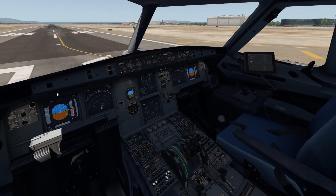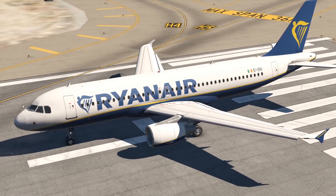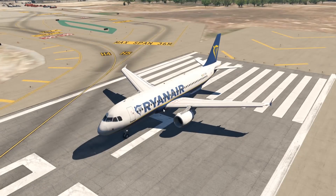Let's check out the aircraft first. Obviously, we have a very normal livery. Ryanair totally operates the A320, so everything is normal. Nothing is unusual here. This is honestly kind of terrifying to see a Ryanair A320.